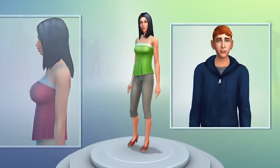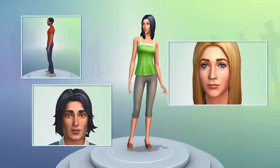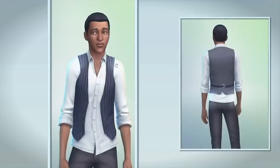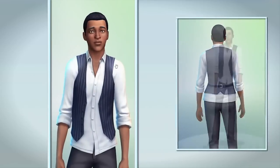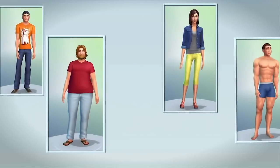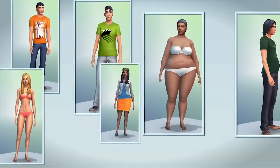This is the new Create-A-Sim — it's where my Sims begin to come to life. Create-A-Sim is fun, intuitive, and more powerful than ever. I click directly on my Sim to make changes. I'm not using sliders; I just push and pull. This new feature makes it easier than ever before to create the Sims that so far have only lived in my imagination.